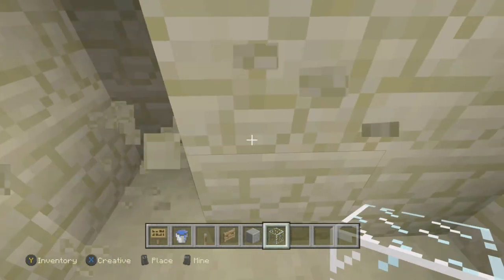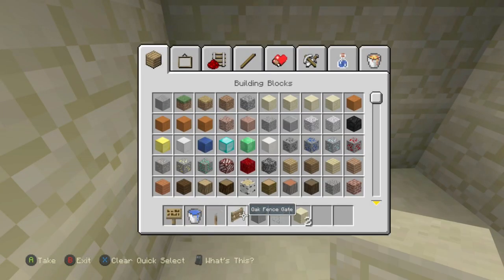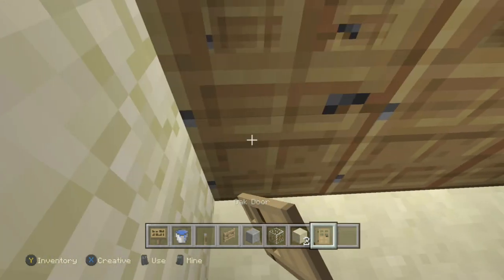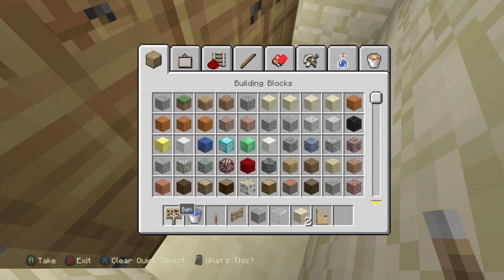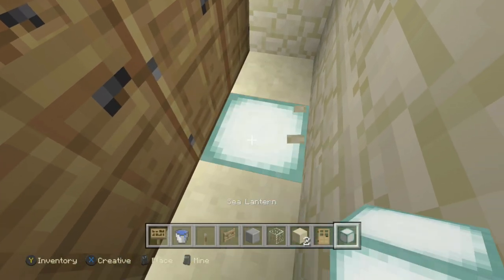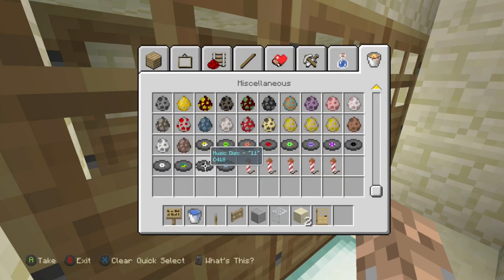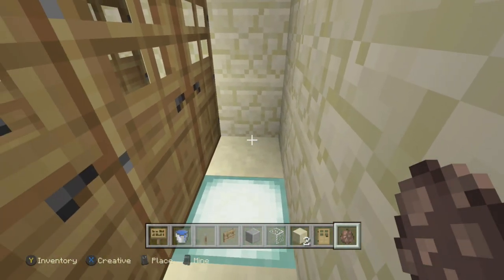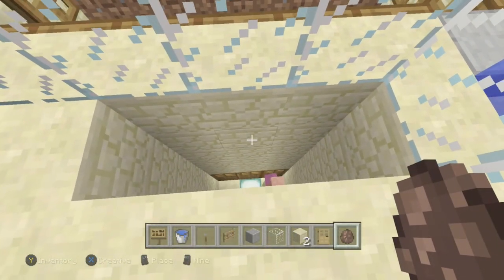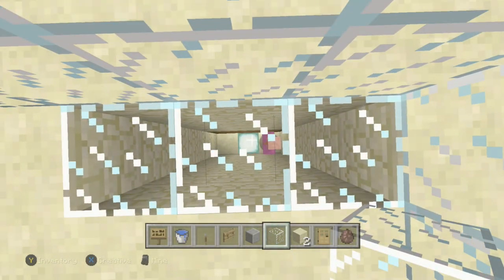Dig out a small three by three area down there and place in any wooden door you like — I'll use oak. Place some lighting down there as well to make sure nothing bad spawns. Then place a villager down there. Any villager will do; it doesn't matter what type or what trades they have.